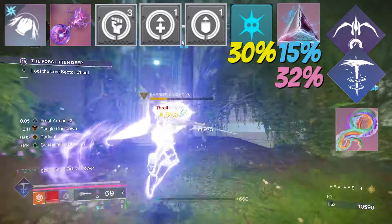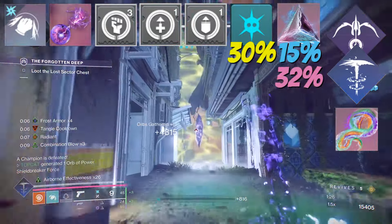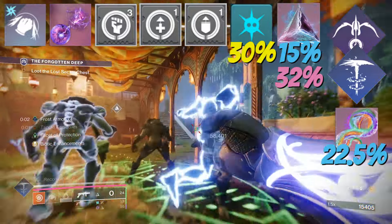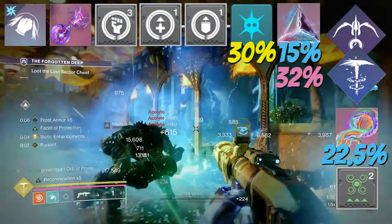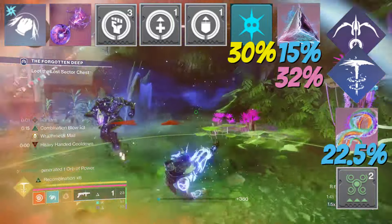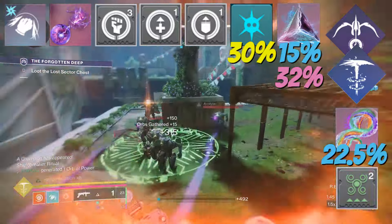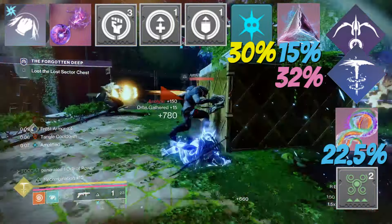We pair that with Facet of Purpose. This will either give us overshields, or in my case frost armor, when we pick up orbs of power — giving us up to 22.5% damage resist. We use the Powerful Attraction mod on our class item to collect these orbs of power with ease whenever we dodge, so we don't need to scramble around trying to get health back; we just collect them as we go.